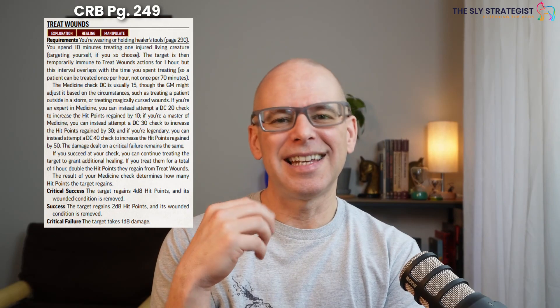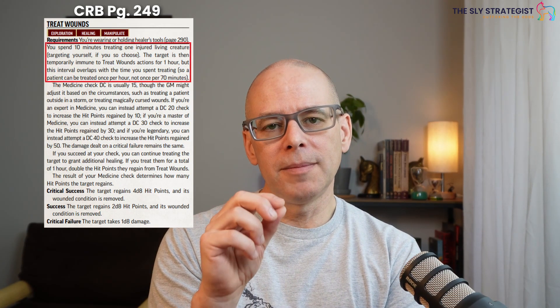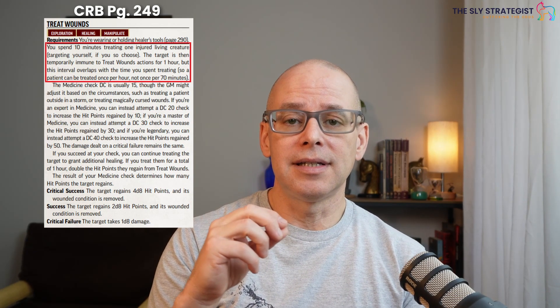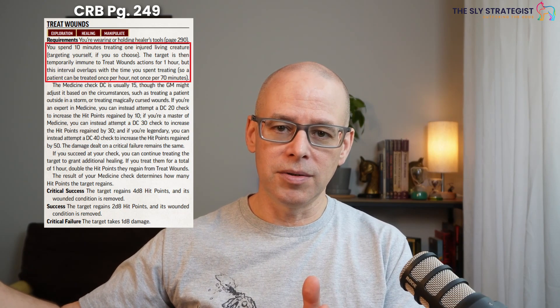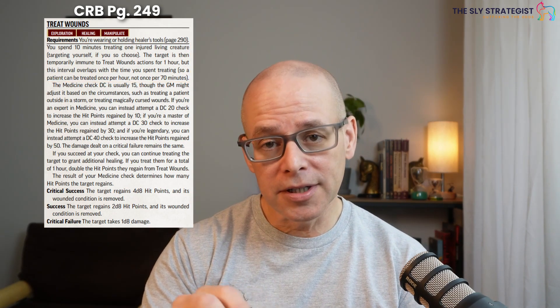Now we're going to talk about what I think of as the big skill in medicine — the one you're going to be spending 75% of your time doing — which is treat wounds. It happens in exploration, it is healing, it does have the manipulate trait, and you have to be holding healer's tools while you do it. What you're going to be doing is you spend 10 minutes of time treating one creature, or yourself if you want to. The target is then immune to another attempt of treat wounds for an hour, but that 10-minute interval overlaps, so it's actually 50 minutes until you can treat again.